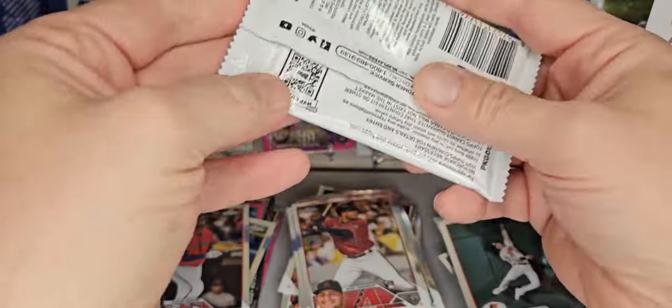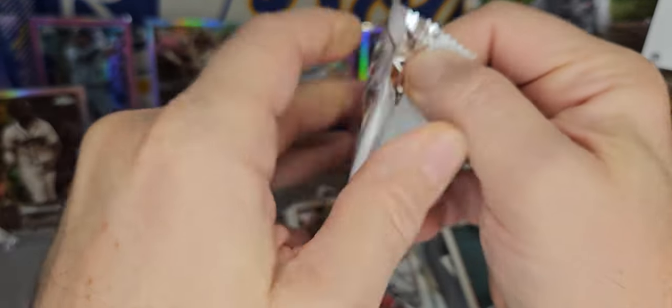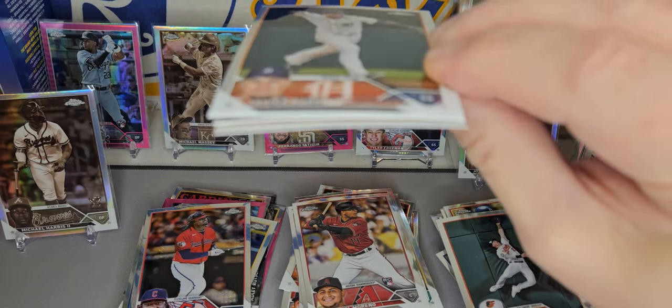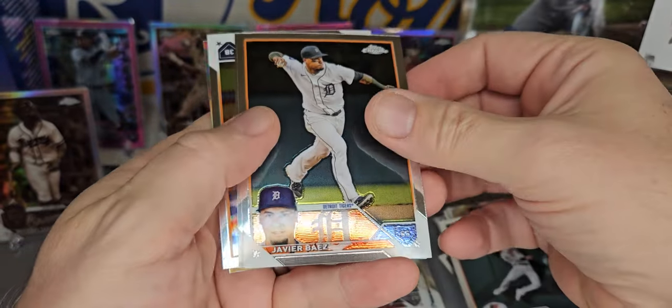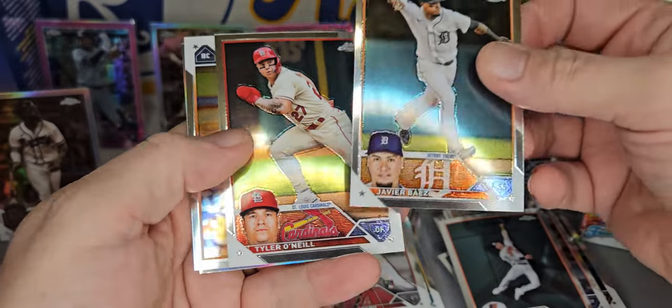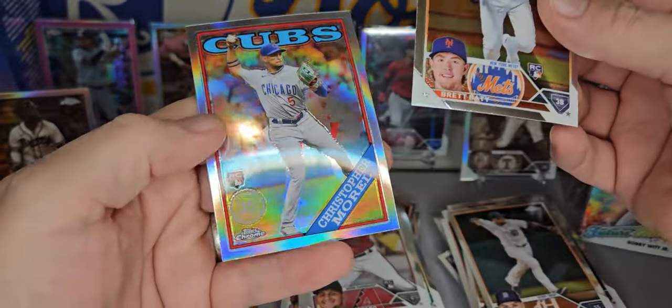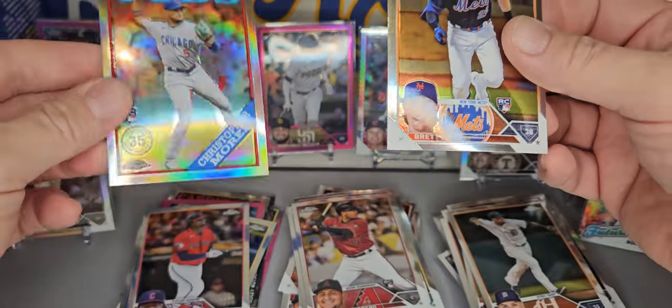And one more pack here — see if we can get a hit, a banger of some sort. Doesn't look like we have a hit. Javier Baez, Tyler O'Neal, got a Brett Beatty, and a Christopher Morrell on the insert.